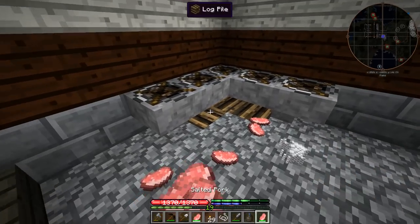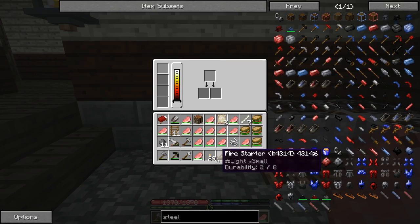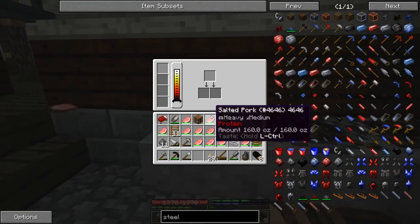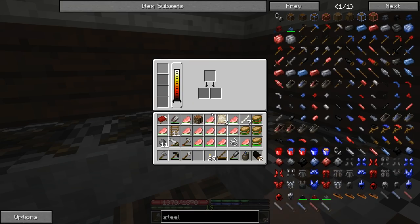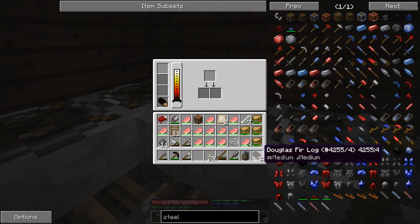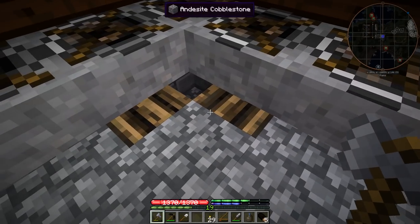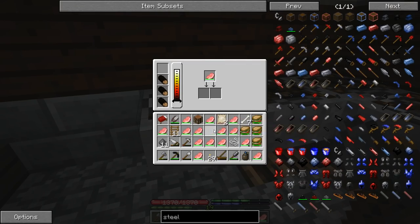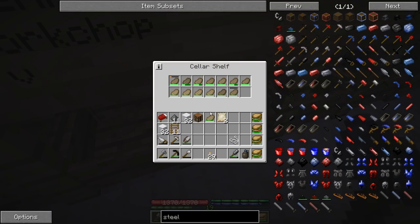It might be because we're in a warm area and I didn't put the cellar deep underground — it barely qualifies as being underground since I just put a layer of dirt on top. That place doesn't get cool enough and all our food decays super quickly. Does anybody have suggestions for food preservation? Should I dig an actual deep underground cellar? Is it worth the investment?